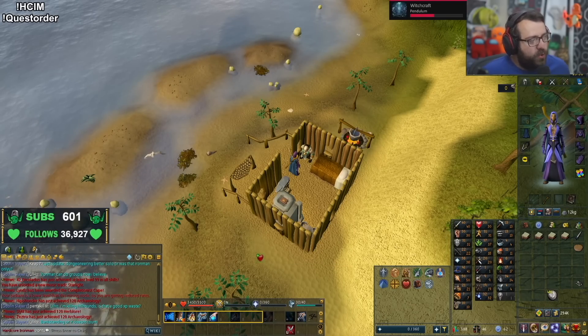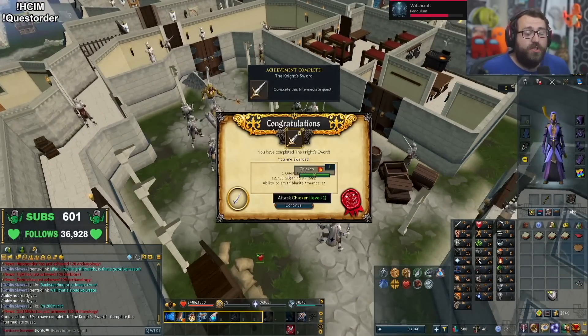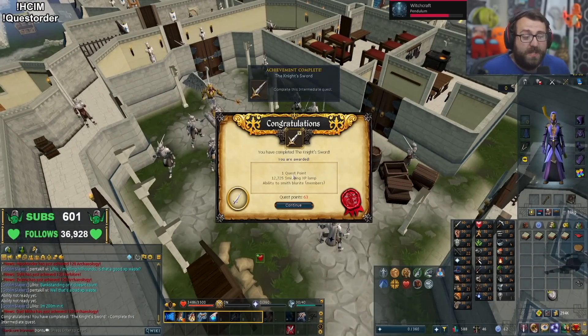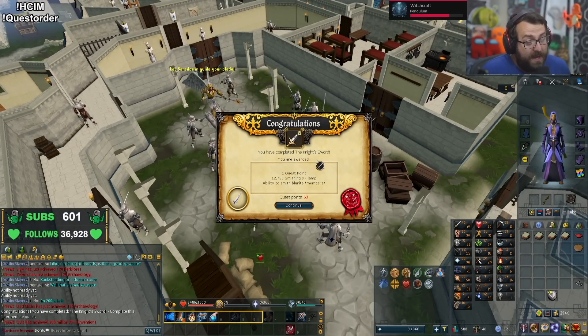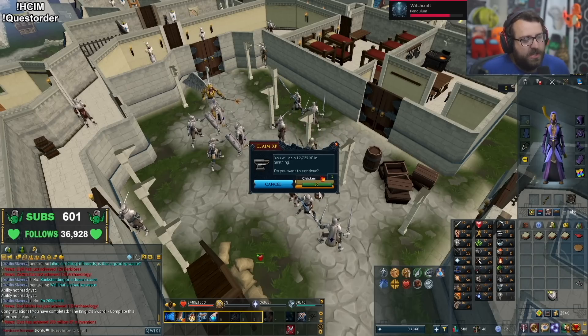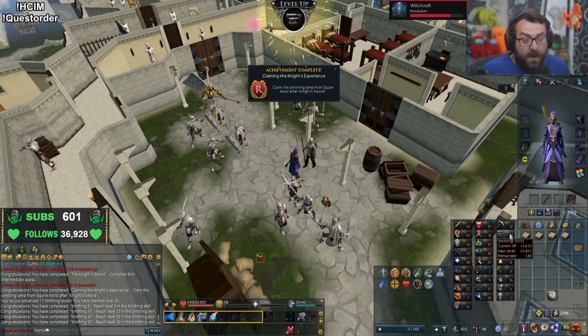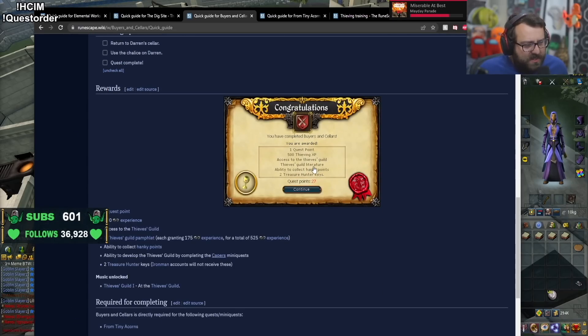Hey, a blurite sword! Let's go — quest done! Thank you very much, Knight's Sword done. One quest point, which is a little bit of a shame, but 12,700 smithing XP, getting us to level 30 and nearly level 31. You love to see it.